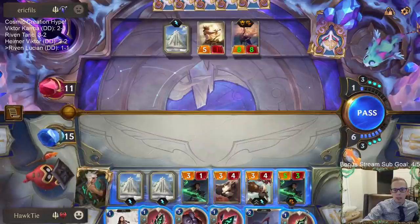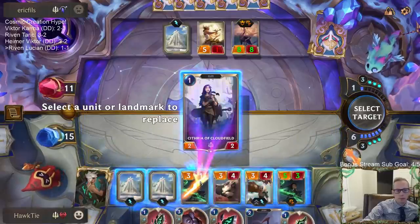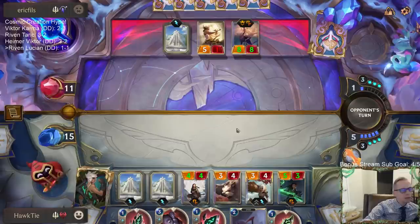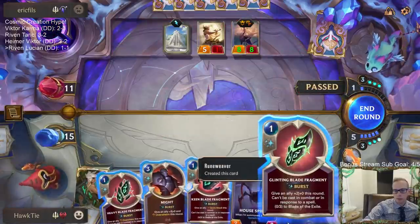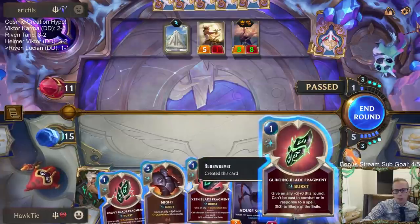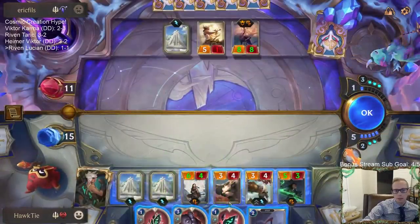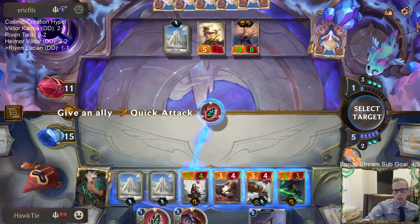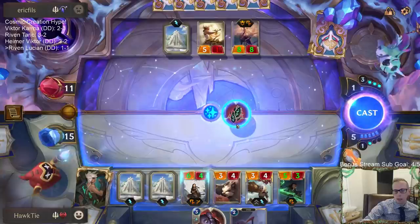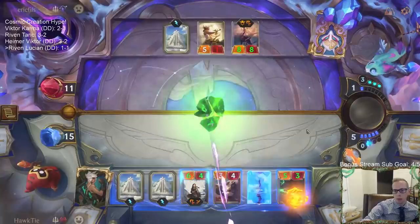So let's see — we're going to give you plus two. You get Quick Attack. Oh wait, I shouldn't give Quick Attack actually — give Overwhelm instead.